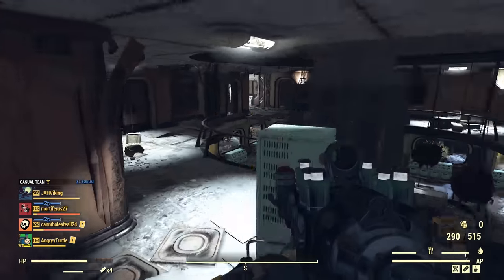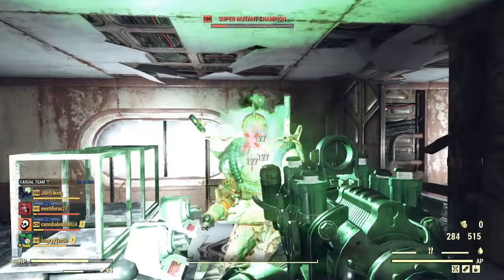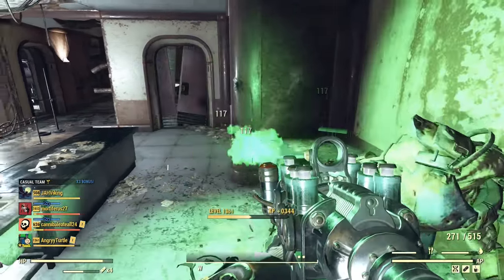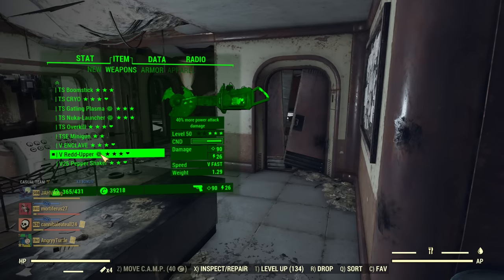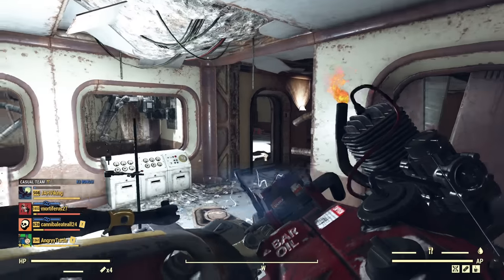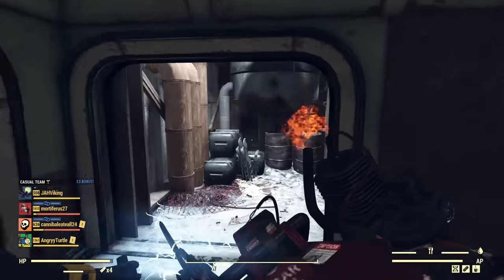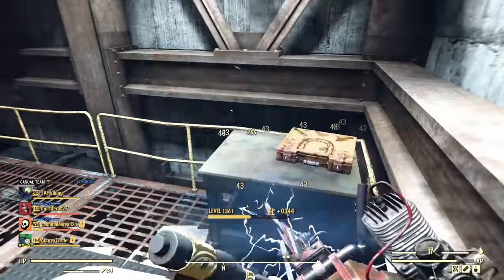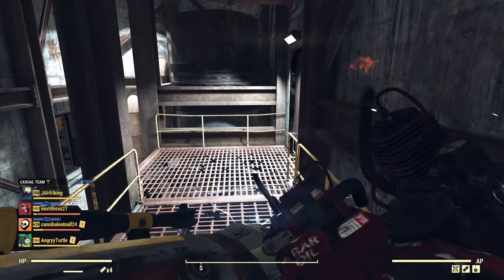Then if I want to heal, I swap to a vampire weapon — the Enclave Plasma. Another devastating weapon that only melts enemies, and even though I'm full health it heals me like crazy. Then if I want to save on ammo, go melee with the Auto Axe — and absolutely destroyed.